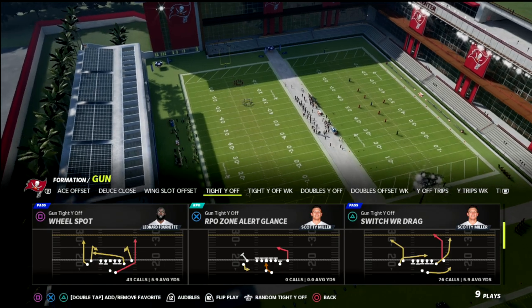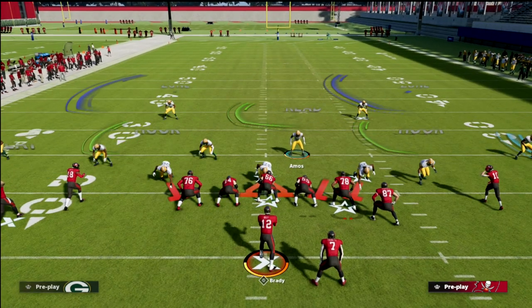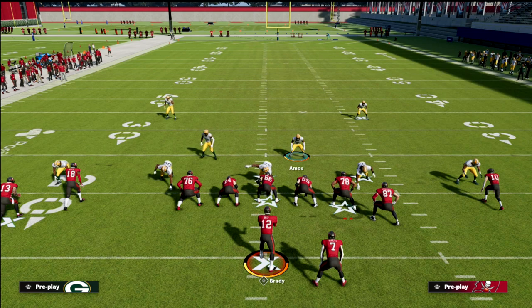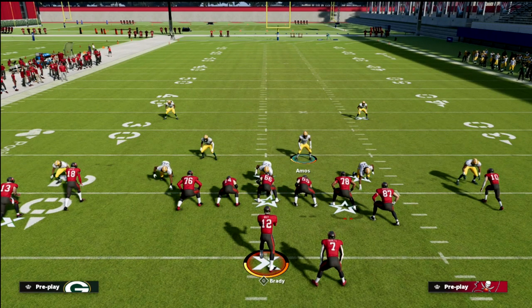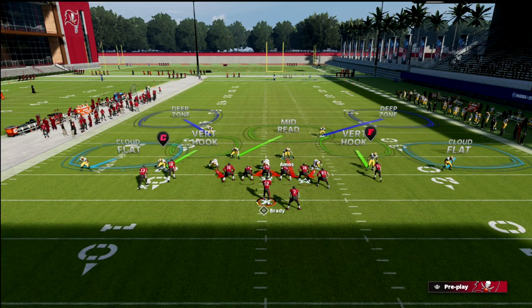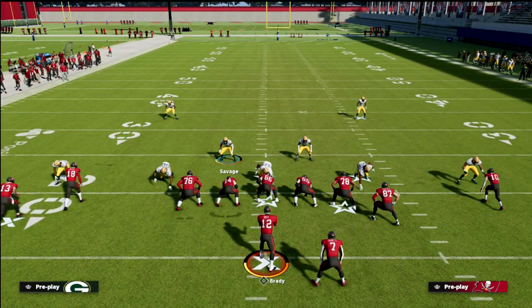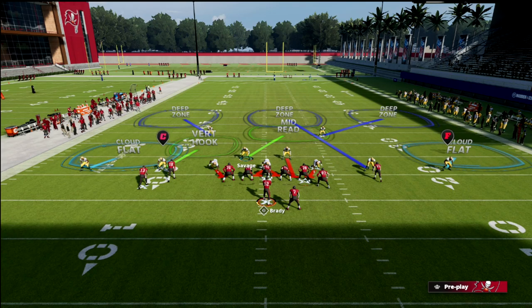We're going to use the safeties package in a cover two base coverage, and we're coming out offensively against tight while off — one of the better formations in the game. What I like to do is baseline this defense, especially against compression. This adjustment gives different adjustments for our deep safeties — we can put them in outside thirds to the left and right. The dollar also gives you two middle linebackers in the middle of the field.